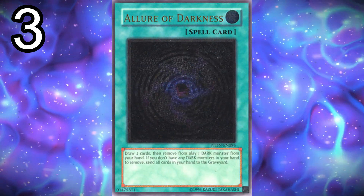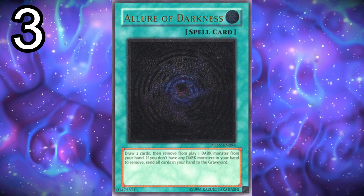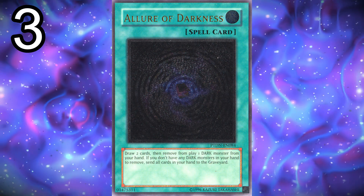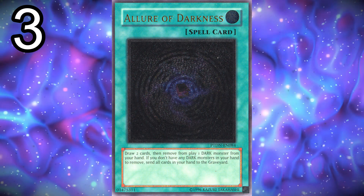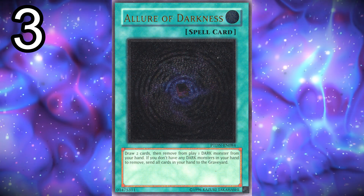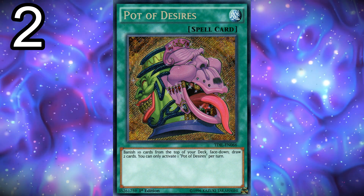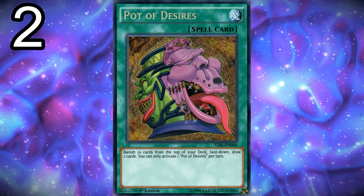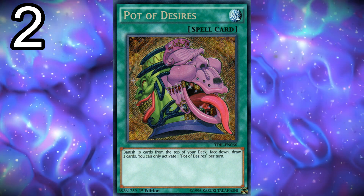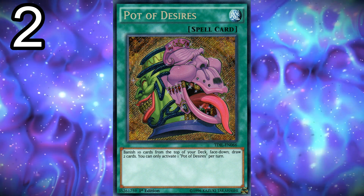Next, three copies of Allure of Darkness. All your monsters are dark apart from Ash Blossom, so a lot of the time you'll have extra cards in hand you don't want, and Allure can help with draw power. Two copies of Desires — Desires is a really nice card. The only annoying thing is when you banish both your Rank-Up Magic cards, but because you play three copies of everything else it's no big deal. Banishing the Rank-Up Magic is the one downside.